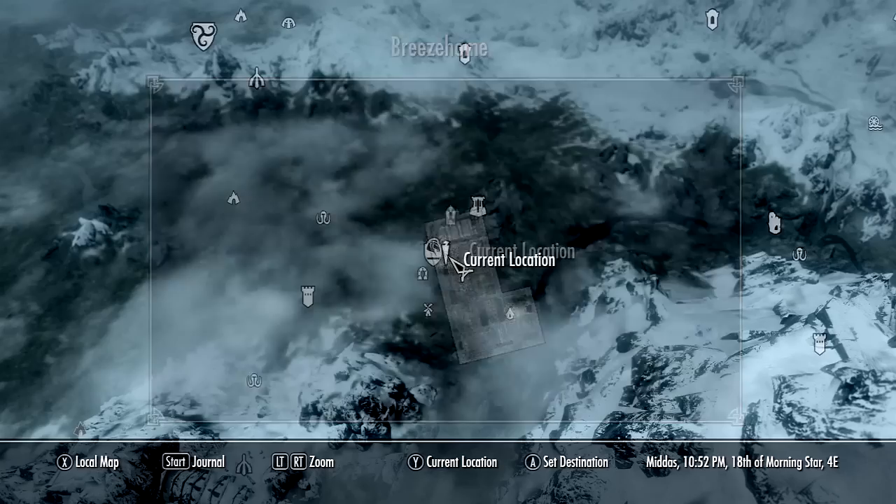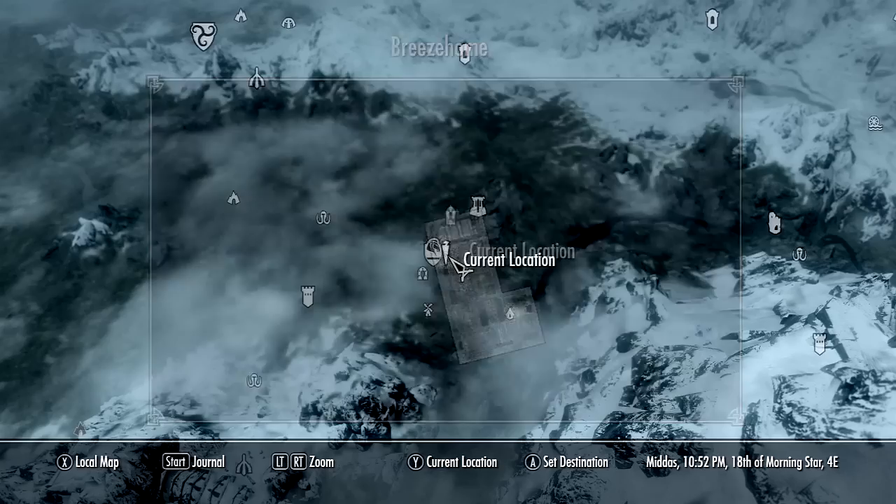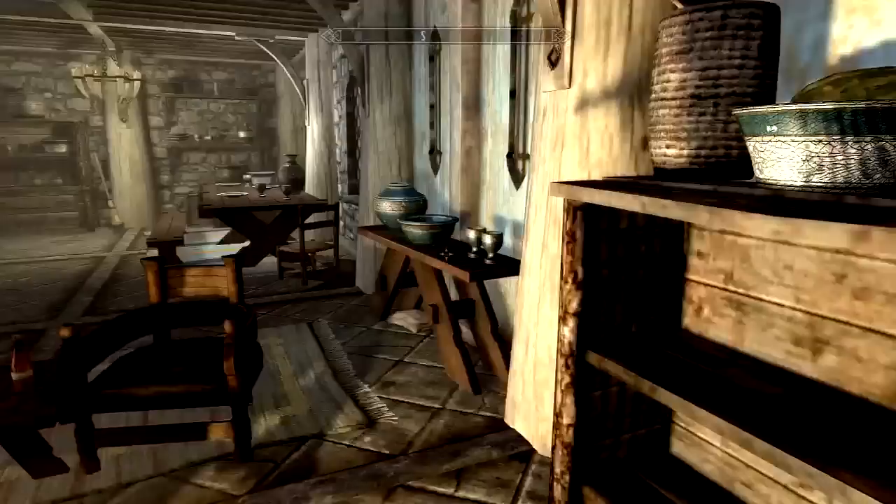Right now I'm in my Whiterun house. It's called Breezehome. Basically you want to buy it for five thousand gold, or you could use a house glitch which I'll be showing you later. You need to buy everything in the house — make sure you have all the upgrades like the alchemy desk.